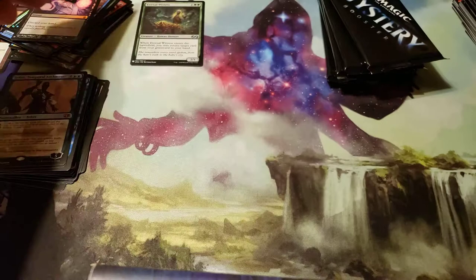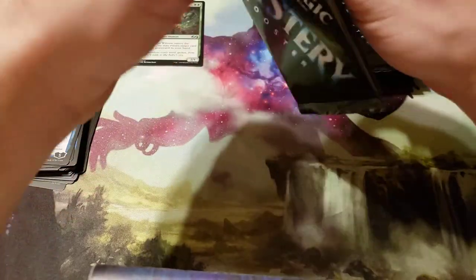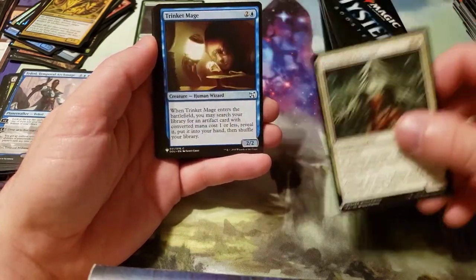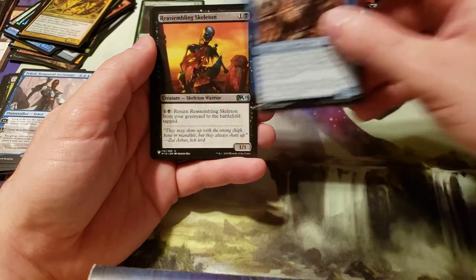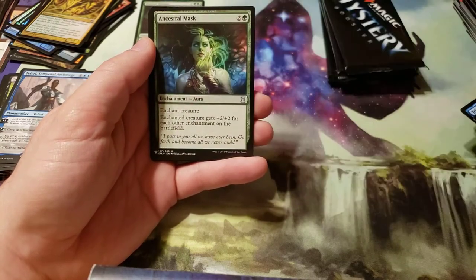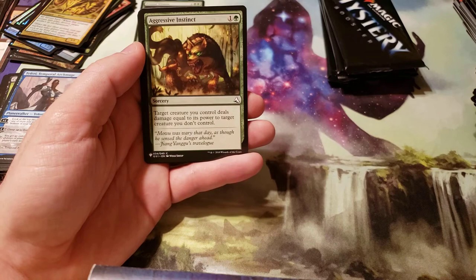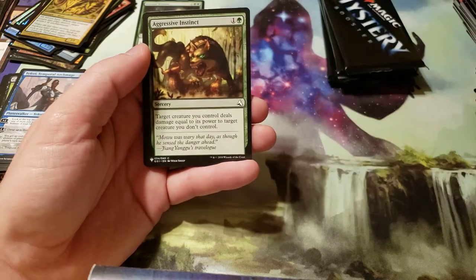And we got a Foil Harmonic Sliver. Lone Missionary. Benevolent Ancestor. Trinket Mage. Prosperitous Pirate. Reassembling Skeleton. Spreading Rot. Clean Fiend. Fierce Invocation. Ancestral Mark. Colors are fluctuating on my screen for some reason. Aggressive Instinct — this is from those Chinese Planeswalker decks.